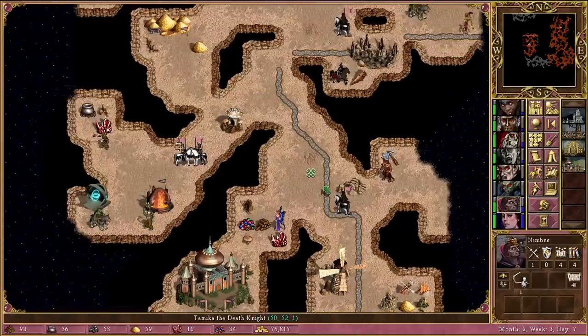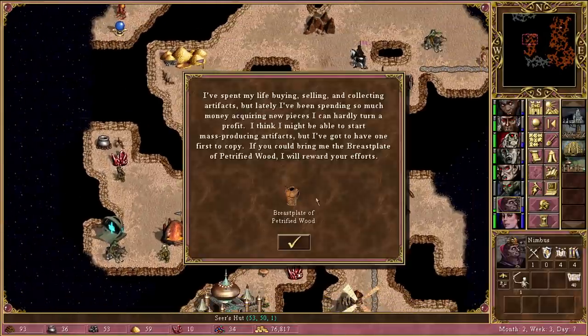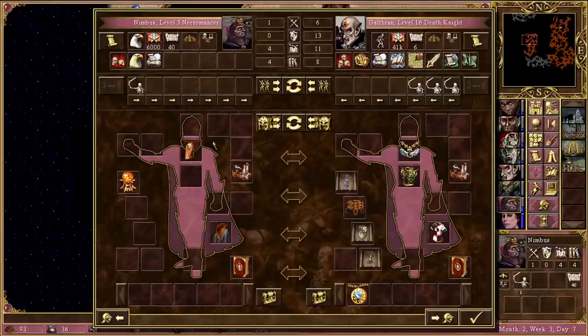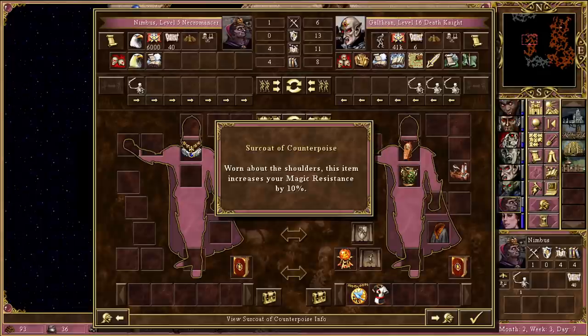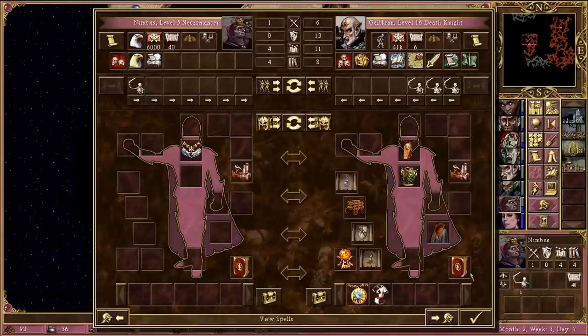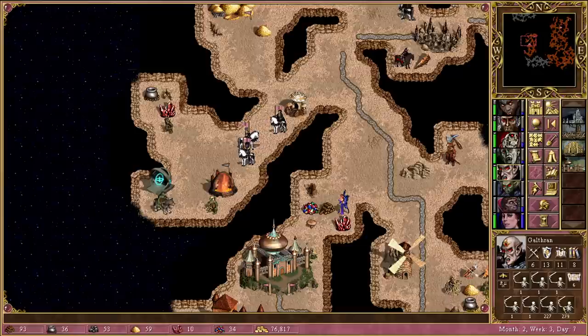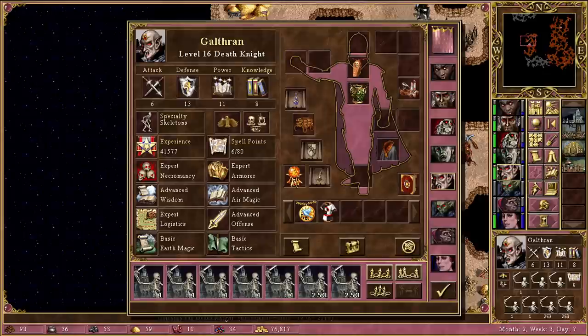Nimbus is going to visit this — they want the rest plate of Petrified Wood. Going through to Gal'thran, we're going to pass over the various artifacts. Immunity to the Curse spell — we're literally already immune to that, so it doesn't matter. Statesman's Medal could potentially be useful. Probably don't need the Inexhaustible Cart of Lumber, but let's keep it on Gal'thran for now since he can at least defend himself. We mix these two together and go west, getting a big 15% boost to our Necromancy — 10% from this artifact and 5% from this one.